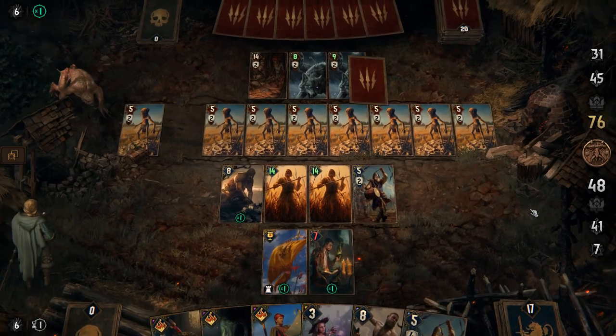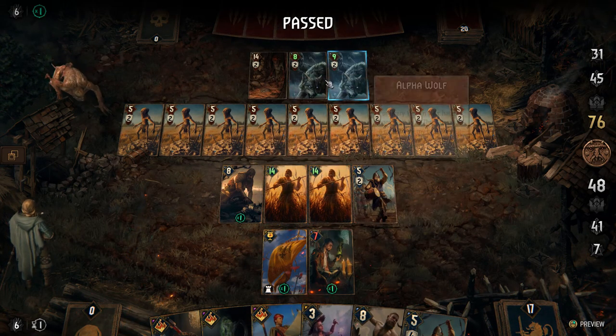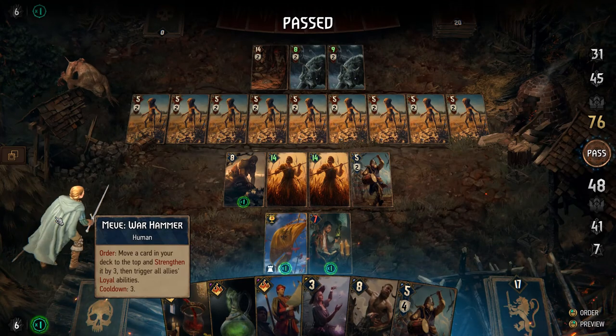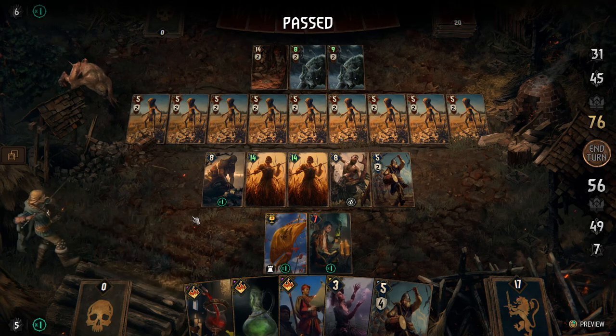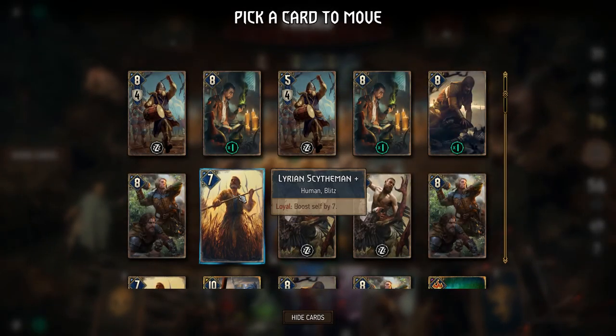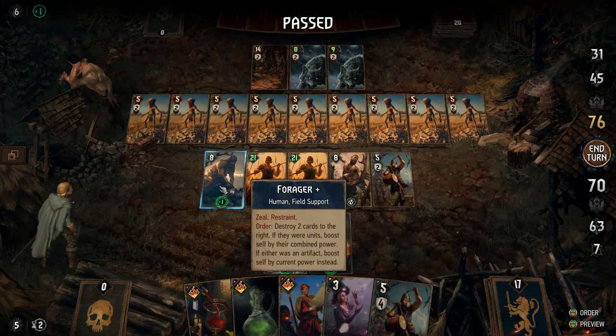Let's just get one more boost for these guys. We're going to show you how this works: place this guy right there, boost them, and we're going to get more pull power for the next round, then consume them.